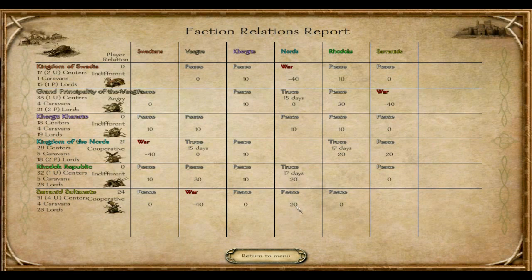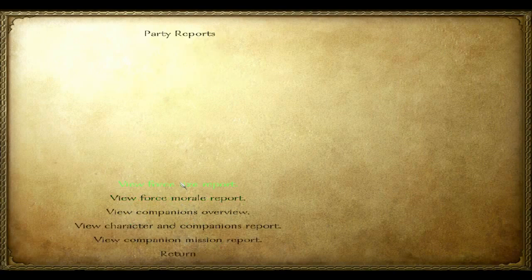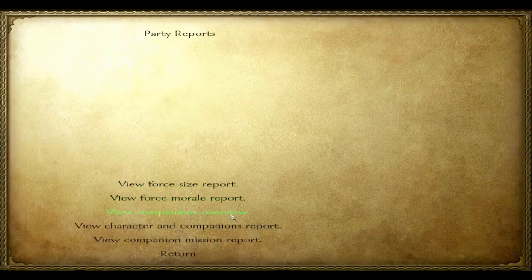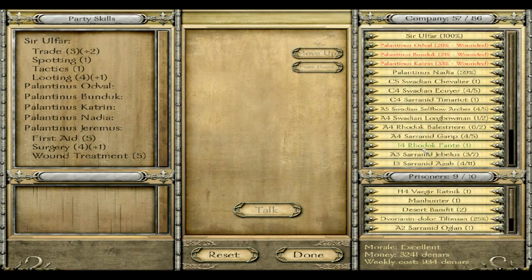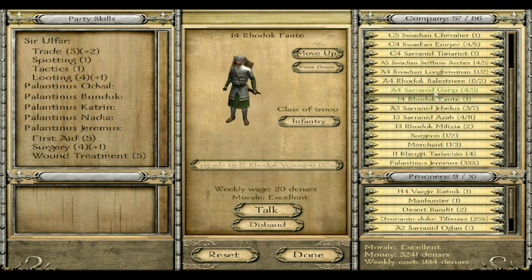It's the relations that we have with the Kingdom. We're at quite alright relations there, not so good with the Rhodox, Kyrgyz and Swadians. My party has a pretty decent morale. We're losing morale on the Vhagar troops and a bit on the Rhodox. I'm not sure if I have any Vhagar. Well, let's get started.